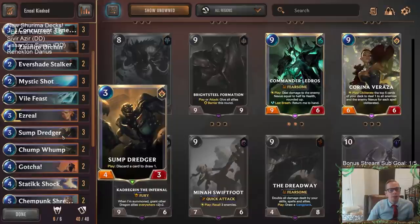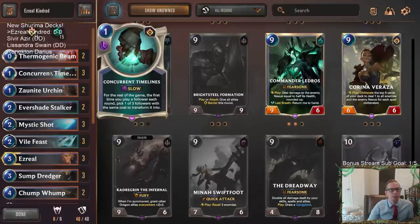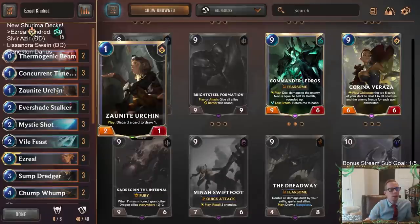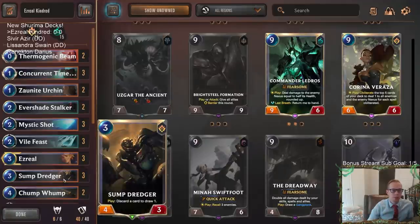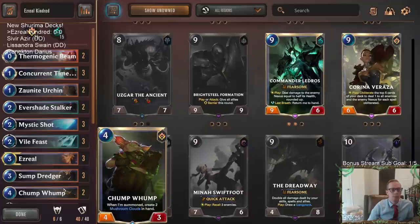We got some other cards that do really well with Concurrent Timelines. We have ways to cycle through our deck and discard extra Concurrent Timelines we don't need anymore. Having play abilities is really important because we have some treasures — we play them and they just turn into a different one-drop or three-drop. We got Chump Bump to make some mushroom clouds and then turn into something else.